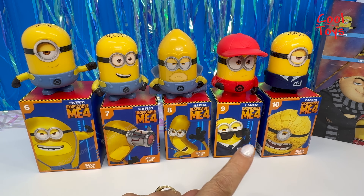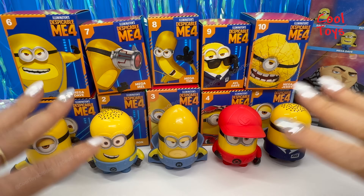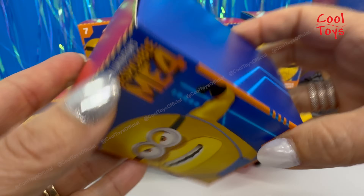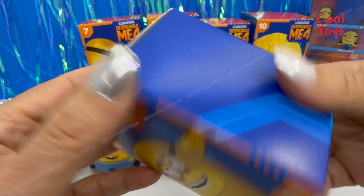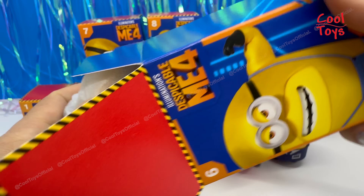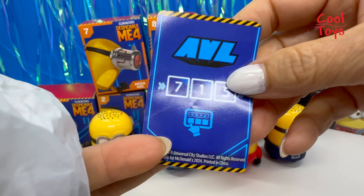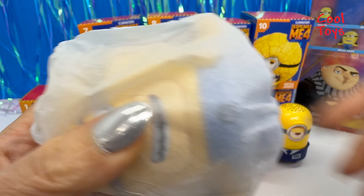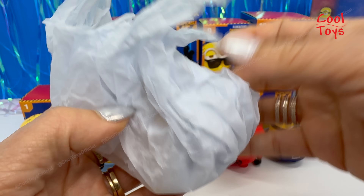I've rearranged all the boxes so it's easier to continue. Let's do number six, which is Mega Dave — this is how it looks in the box. The little card numbers are 715, scan to play. Here he is — oh my gosh, he's asking for air, get me out of here!